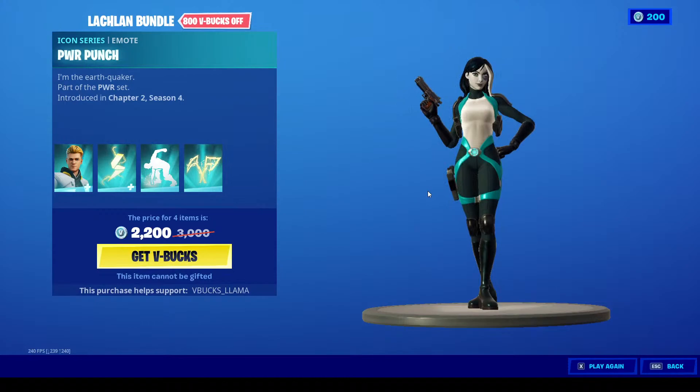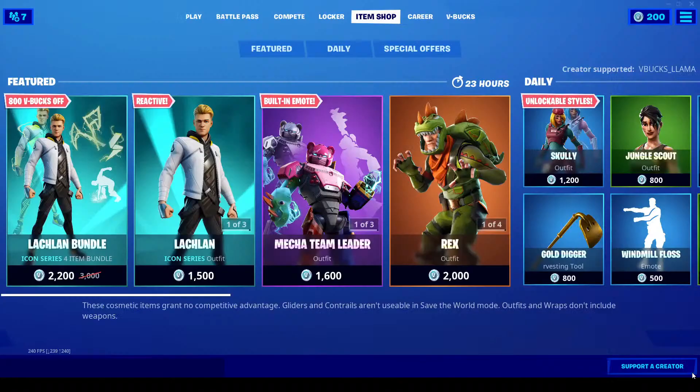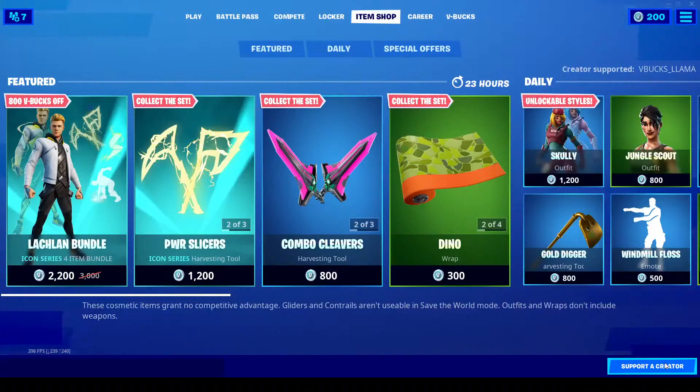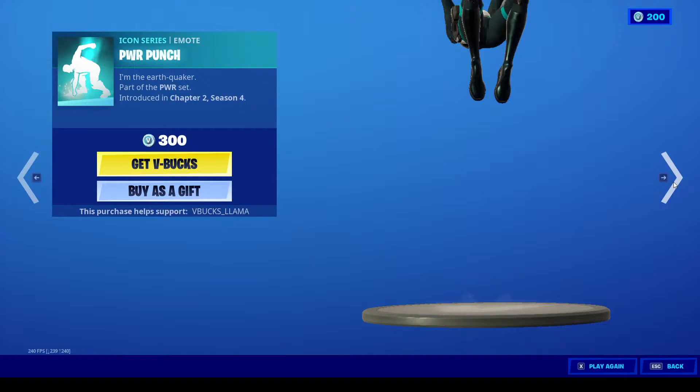Alright, we also got the Power Slicers. Did Ninja get an emote? I don't think he did. You can get this all separately — part of the Power Set, which is interesting.